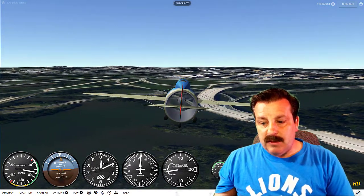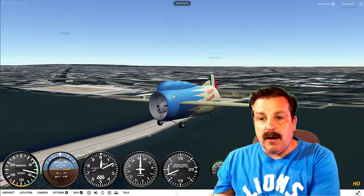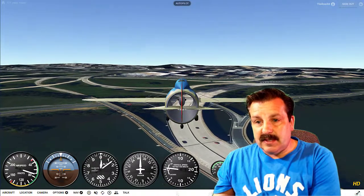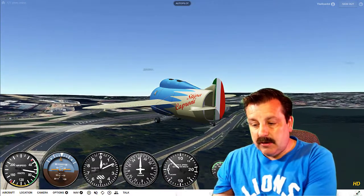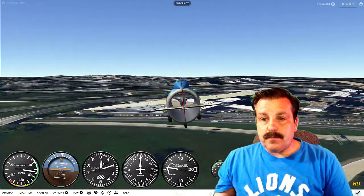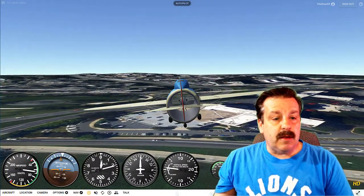I'm going to see what views come with these because every aircraft is built differently. Yes, it does have that view — nice! Let's see if it's got something from the tail — yes it does! That is so cool to be able to check out your aircraft from every angle. Let's pause and try out another one.